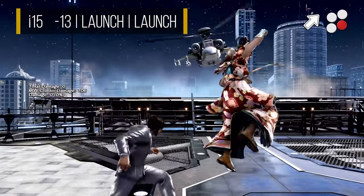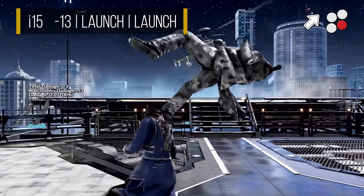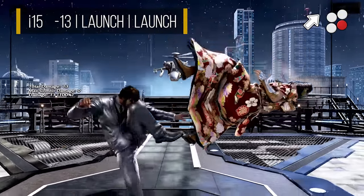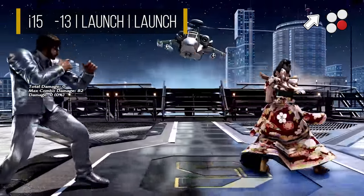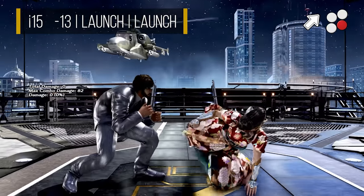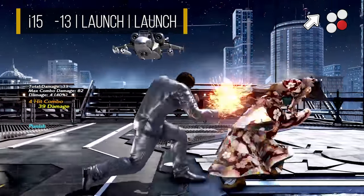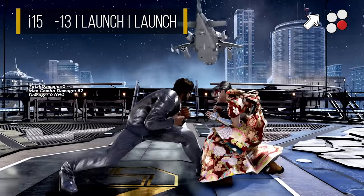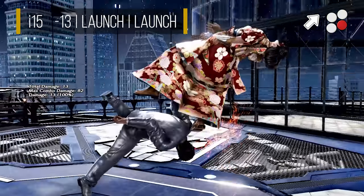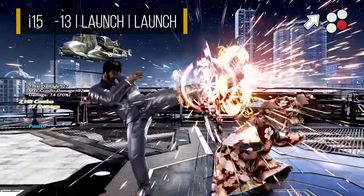Shaheen's primary launch punisher comes in the form of his infamous hopkick. Though it lacks the evasiveness of Claudio's hopkick, it is still one of the best in the game. It boasts massive range, making it very consistent for both block and whiff punishing. Since Shaheen doesn't have a 15 frame launcher from while standing, the hopkick is also his 15 frame crouch punisher to punish lows. Besides punishment, this is also one of Shaheen's primary mid options from his full crouch mixup, and it also tracks towards sidestep left, which is his weak side. Being a low crushing launcher, it can make for a great panic move as well.